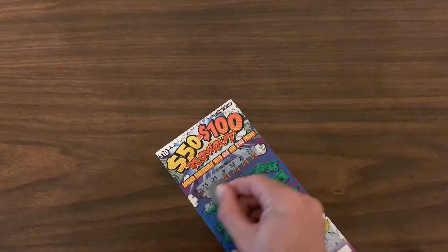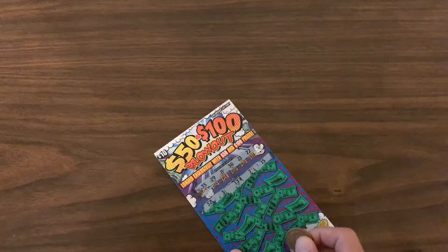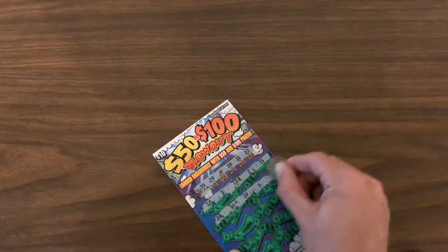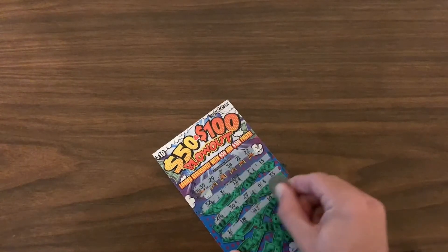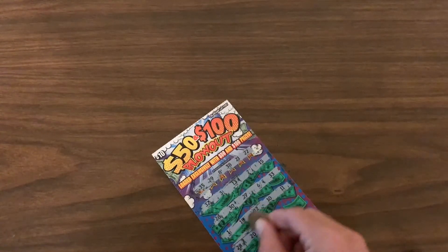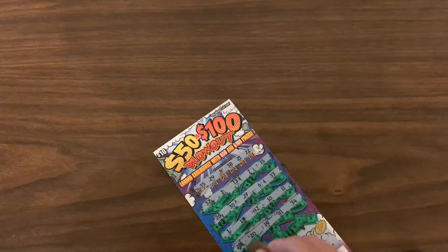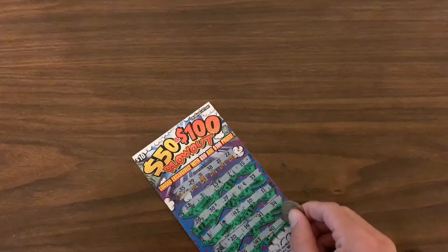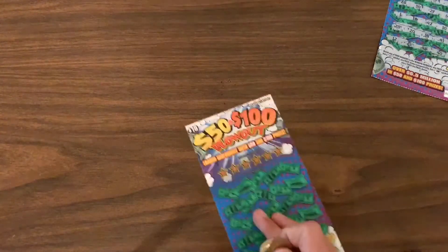Scratching through: 32 — nothing. 3 — nothing. 13 — nothing. 7 — nothing. 15 — nothing. 26 — nothing. 6 — still not hitting. 1, 18, 42, 10, 11 — nothing. 28 — nope. 20 — one off. 46, 41 — nothing. 34 — one off, man they like doing that. 43, 25, 40, and lastly 31 — doesn't look like a winner. Bummer, throw that one away.